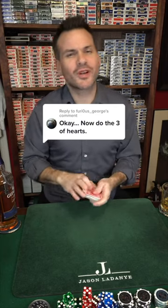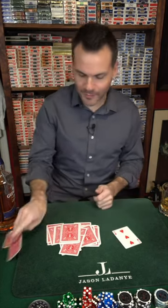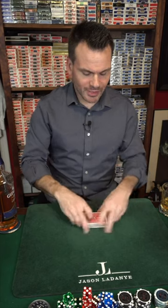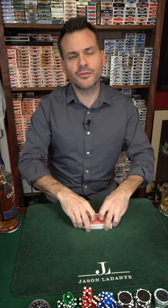We're going to try this again because somebody wants me to try this with the three of hearts. And the three of hearts should be right there. Last time I spelled to the three of hearts after losing it into the deck. I'm going to give the cards a couple shuffles and we're simply going to spell to the three of hearts.